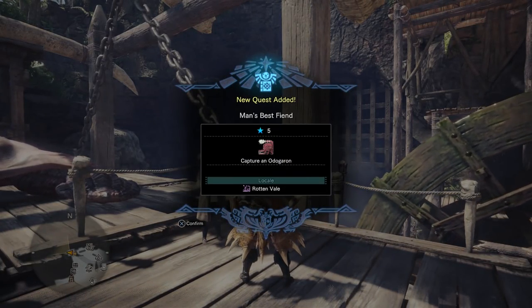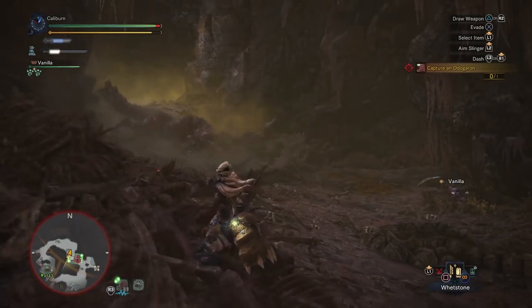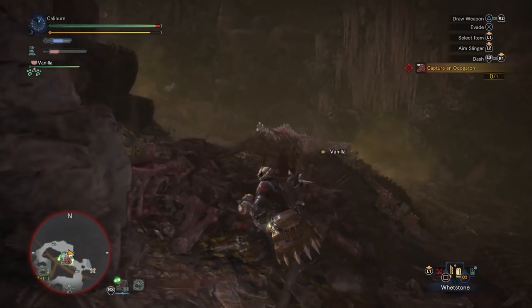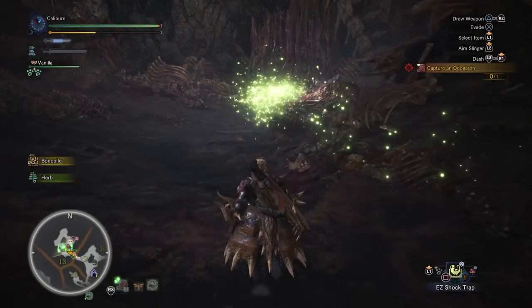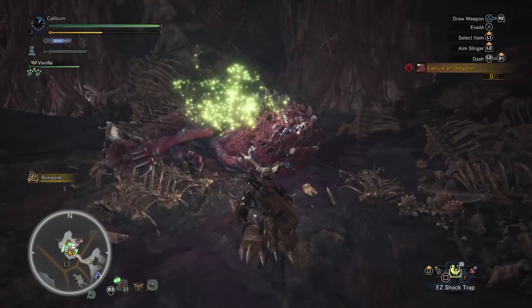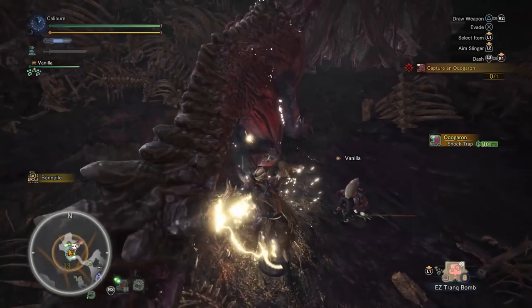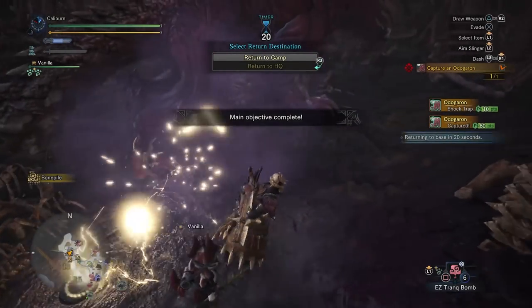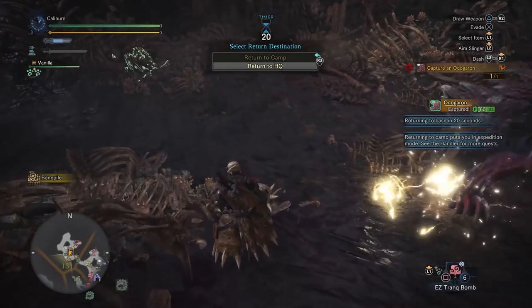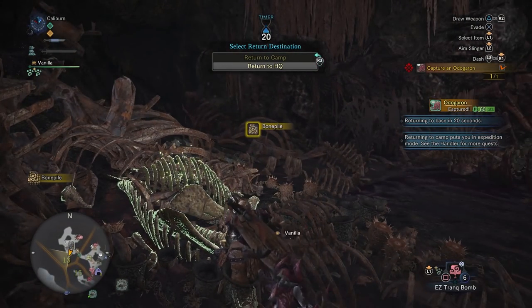A last word of advice: always capture monsters if you can. They yield better rewards than killing or carving. To capture a monster, damage it until you see a skull by their icon on the minimap. Then lay a pitfall or shock trap and lure them into it, then get close and throw two tranquilizers to knock out the monster and end the battle. You can wait until monsters return to their nest to sleep and drop a free trap on them. Capturing is especially recommended for harder fights, since even in critical health a monster will still put up a lengthy battle.